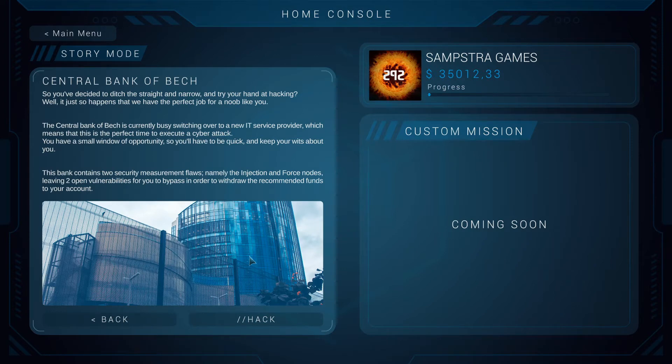Once we click hack the game starts a timer, so I'm going to give you an explanation beforehand. There are two nodes — injection and force — and you need to bypass them. You have a limit on how many nodes you can have an error on; in this mission it's one, so we can mess up once. Each type of node gives you a different mini game to solve it.